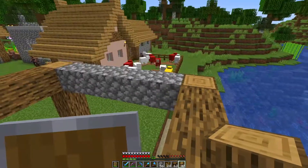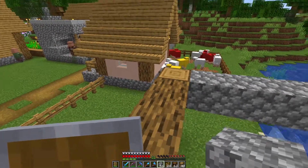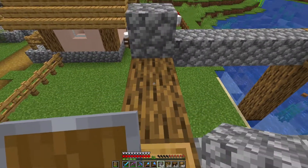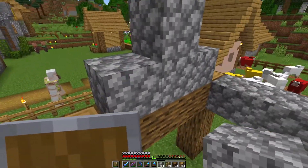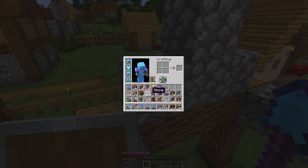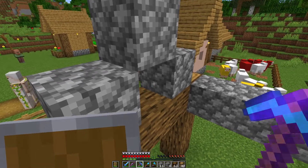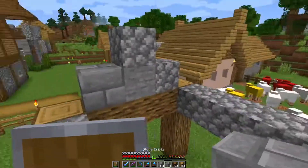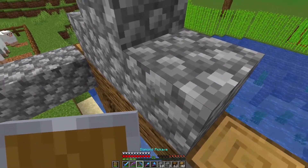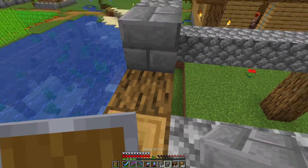We'll do the same thing on this side, coming across. We'll just continue the stone above this as well — a simple roof. I brought a couple varieties of stone to make it look a little more decorative, so we can throw in a plain stone and then maybe a stone brick to mix it up. We'll do the same on this side — take those out and have one cobble up there, then a smooth one above it.